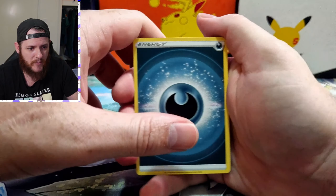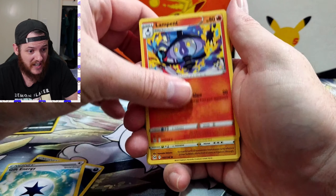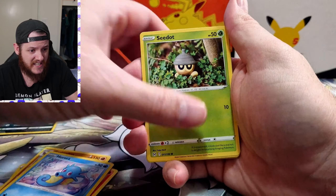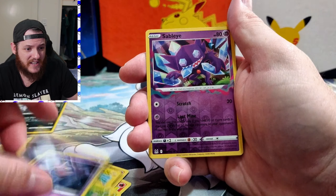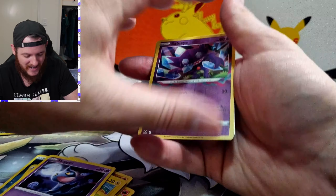Alright, so in the first pack we've got Gift Energy, the lamp print, Gastrodon, Horsea, Seadra, Tynamo, Wurmple, Shuppet, Sableye — and our rare for the first pack is a Magcargo. Pretty basic so far.